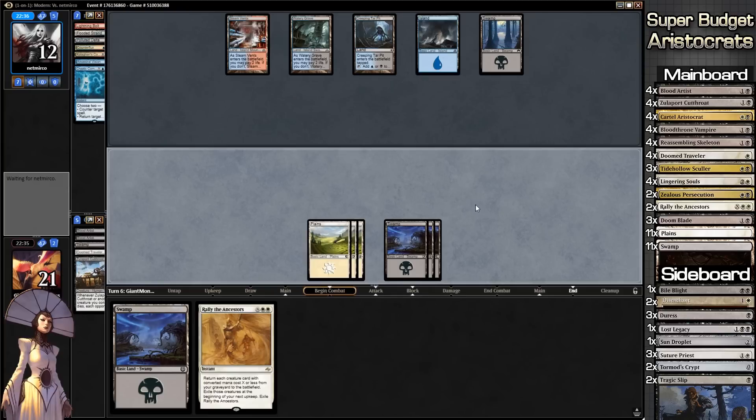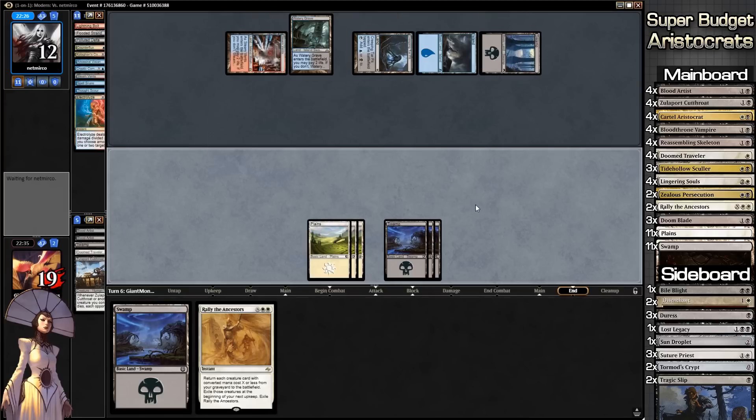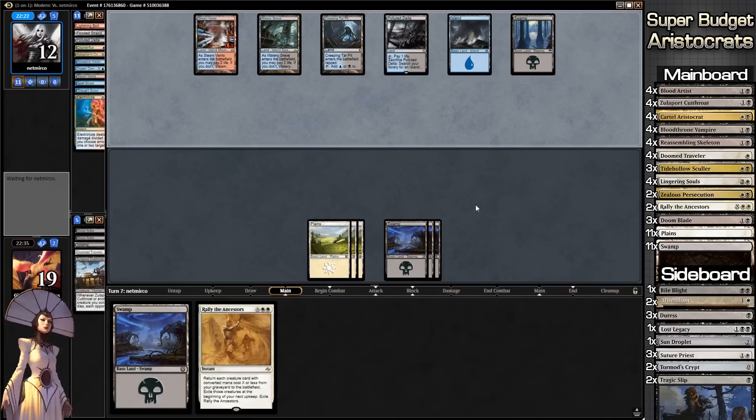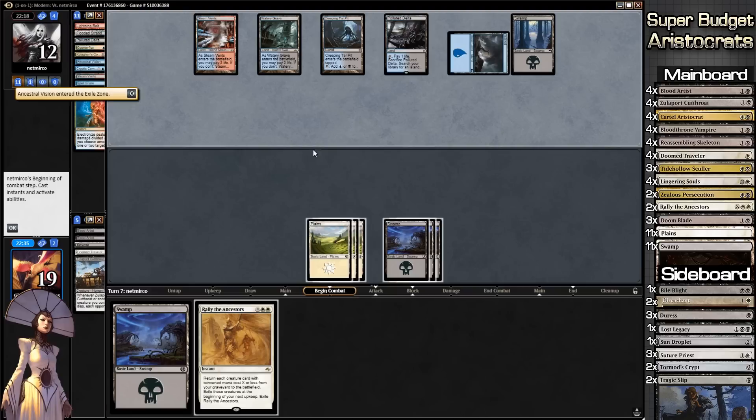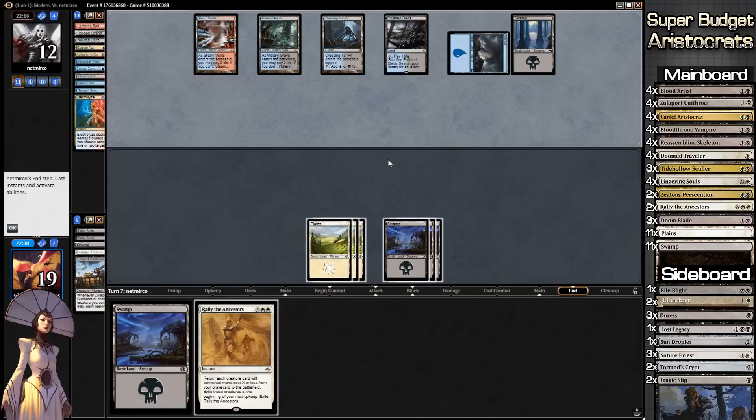Going to our next turn, we are on the wait plan. We have about eight cards in our library we could actually draw. We could draw any of our Aristocrats or our Bloodthrone Vampire, especially when our opponent is going to be tapping out everything. Our opponent plays an Ancestral Vision into the Exile Zone.